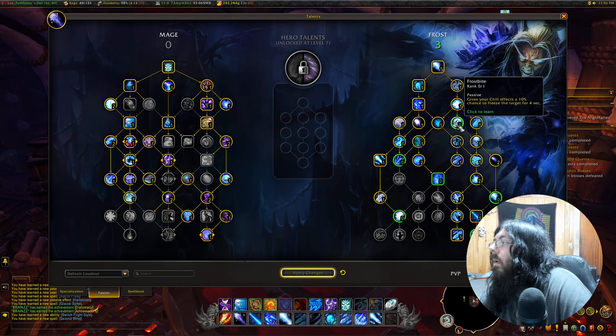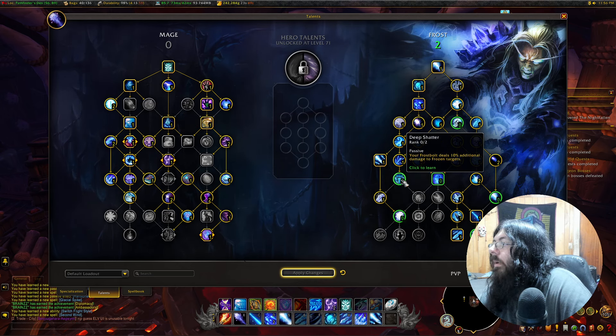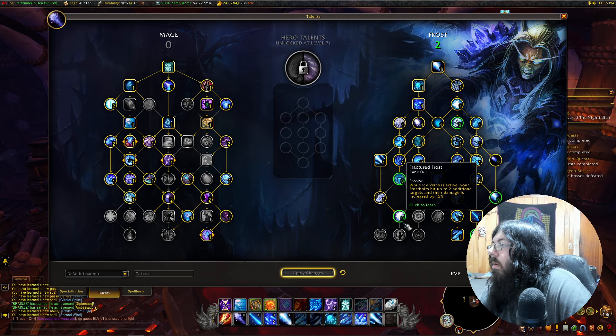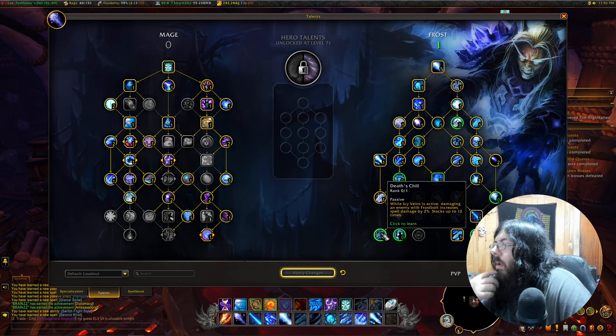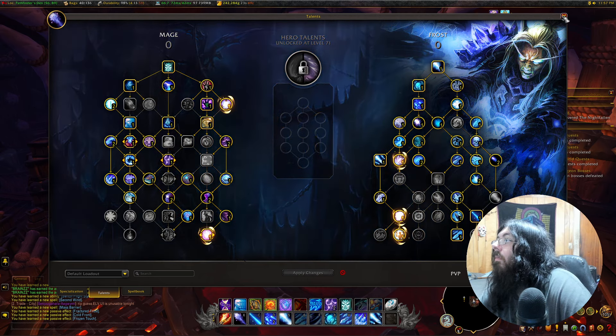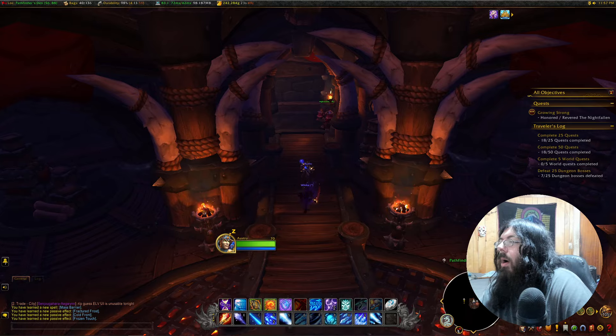Three for this... I see Icy Veins. Death's Chill while other things are active and damaging. For casting 30 Frostbolts or Flurries, pulls down a Frozen Orb. Sure. Now where was I going? Okay yeah, I remember now.